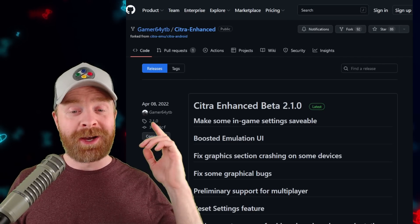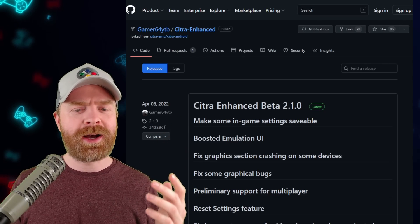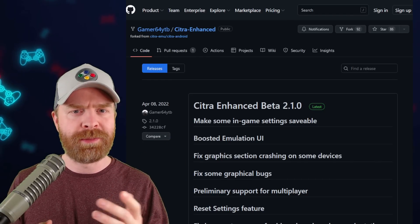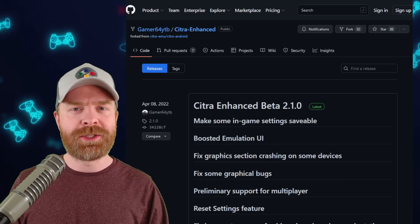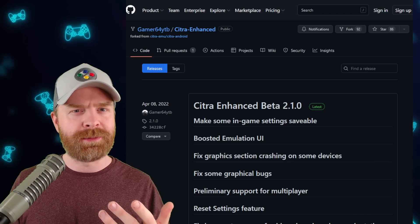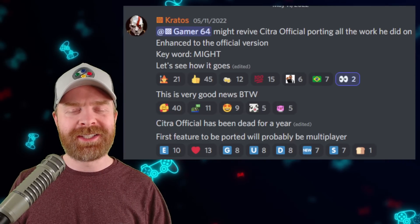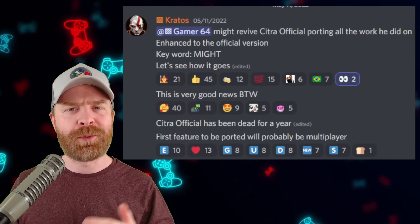Gamer64, who is behind Citra Enhanced — which is a fork of Citra — is now looking at possibly moving some of the features offered in Citra Enhanced over to the main version. This would mean that Citra on the Google Play Store may or may not be getting something like multiplayer. At this point in time, absolutely nothing has been decided just yet. The keyword here is 'might,' so we're just going to have to wait and see.